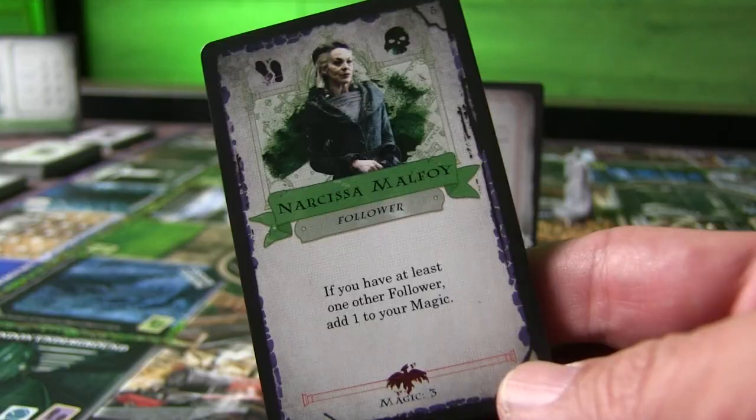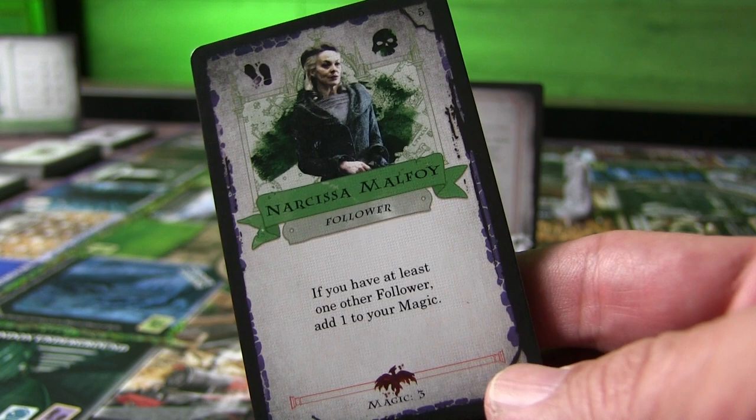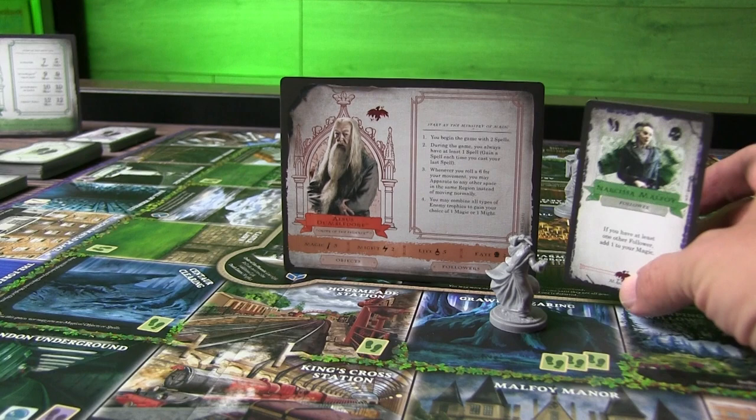Let's take a look at battles. Battles are all about comparing stats. Regardless of whether you're fighting a card from the encounter deck, a fellow player, or Lord Voldemort himself, it's all pretty much the same — you're rolling dice and comparing stats. In the case of encounter cards, you can be doing magic battles or might battles. Might is your physical strength, and magic is your magical power in the game.